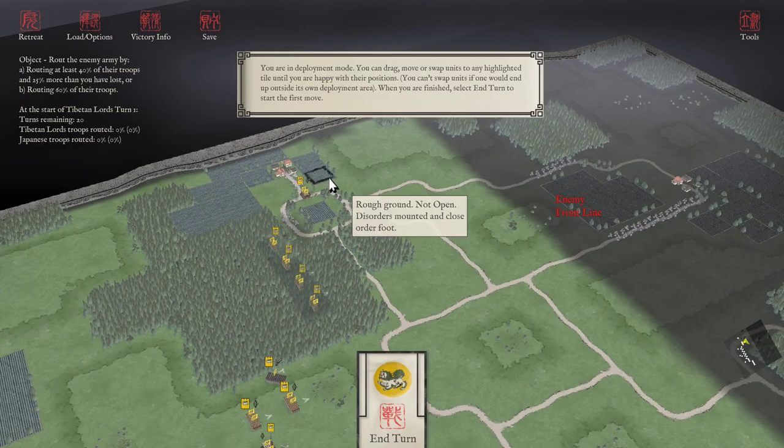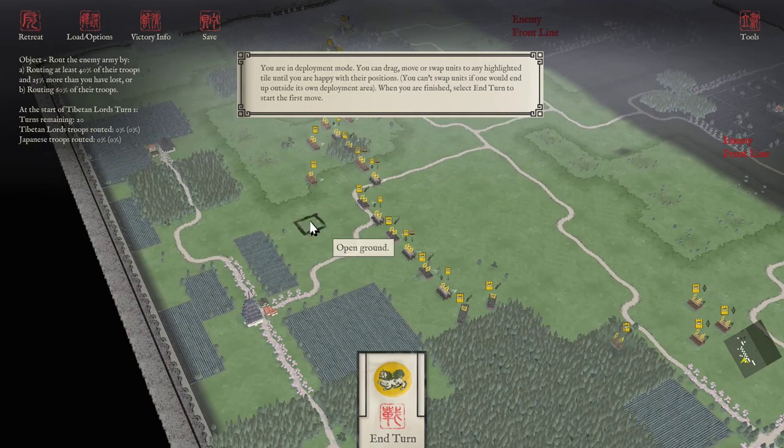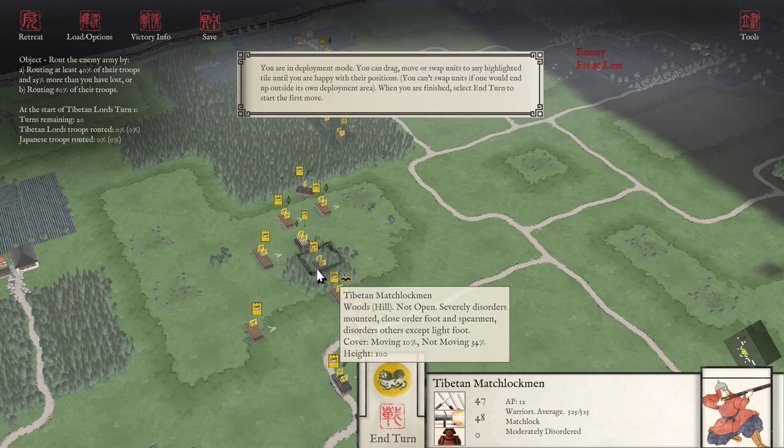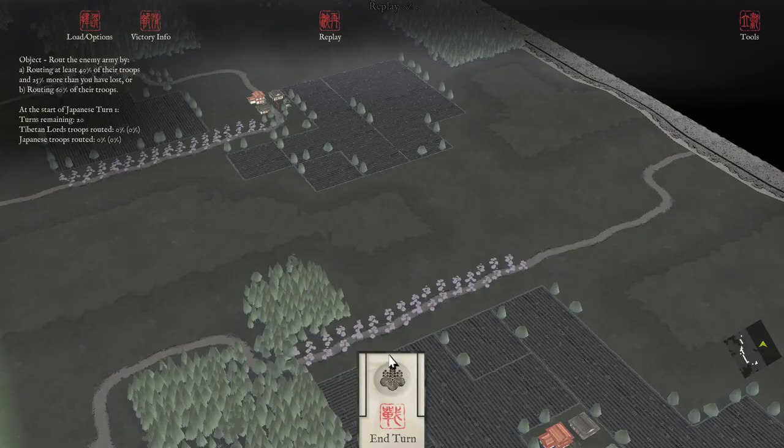Here's our deployment. Infantry skirmishers in the woods with a little bit of light cavalry to try to work our way around the wing — same thing on the other side. Infantry skirmishers, cavalry skirmishers. In the flat, cavalry in between matchlocks; the cavalry will try to protect them or charge enemy ranged troops. We'll occupy the rough, hold the forest, and get raw matchlock men on both wings into the forest as well.